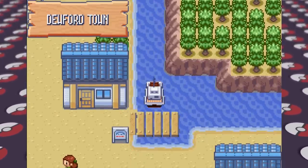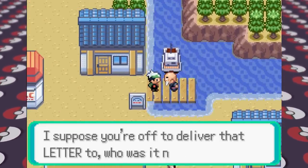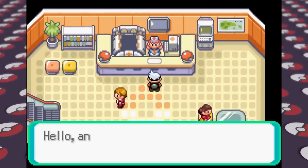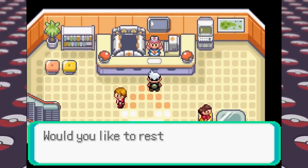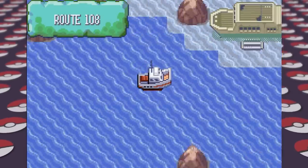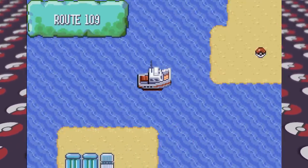From there we can go to Dewford City and immediately challenge the second gym, but Brawly's gym always gives me trouble, especially in Emerald version, so we have to be really careful. I unfortunately don't have a Dustox, which would be great since it's a part Poison-type that resists Fighting and has access to the Flying-type move Gust, so I decided to deliver the letter to Steven first, which allows us to travel to Slateport earlier to get another encounter.